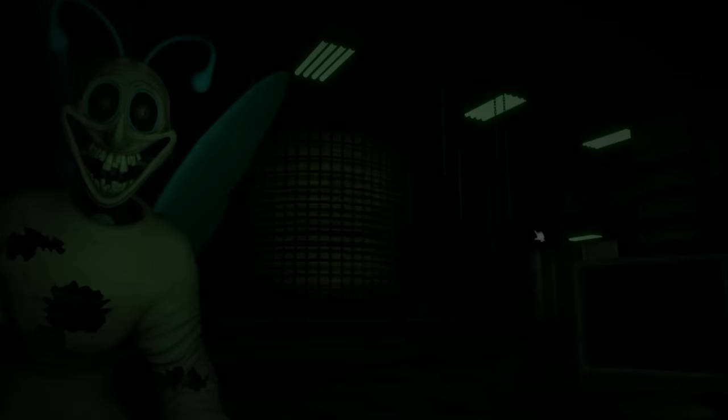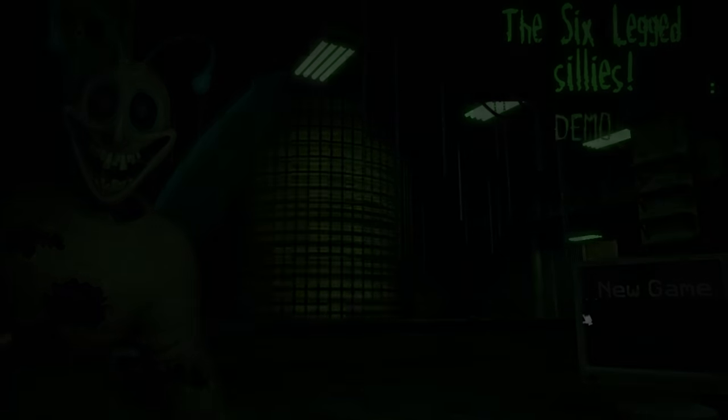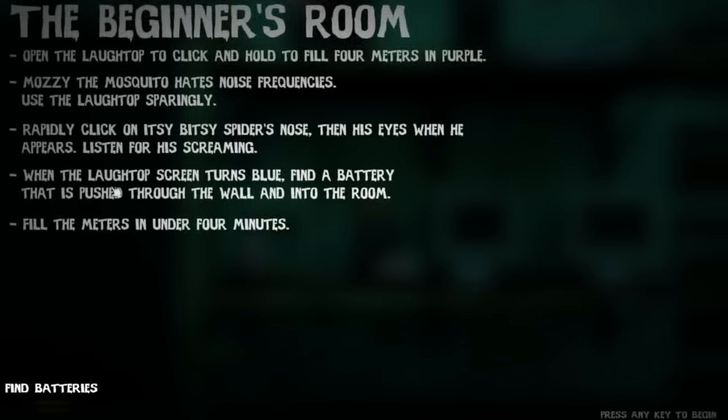So far this is really cool - the monsters look scary, the jump scares are good. I obviously died because I'm horrible at these. Let's read the tips again - actual reading this time. The mosquito hates noise frequencies, use the laptop sparingly - so whenever we opened it he attacks quicker, which is why he killed us. Rapidly click Itsy Bitsy Spider's nose then his eyes. When the laptop screen turns blue, find a battery pushed through the wall.